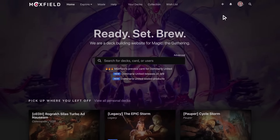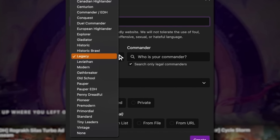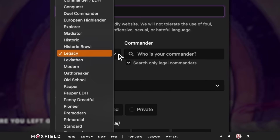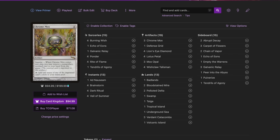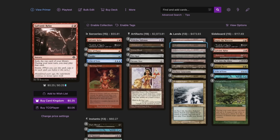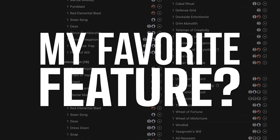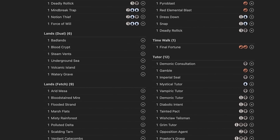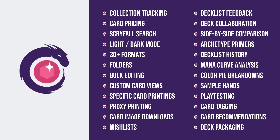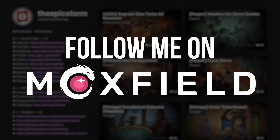Moxfield.com is the easiest way to build a Magic deck online. They support over 30 formats including Legacy and many other Eternal formats. There are so many options to view decks the way you want — from text view to individual cards, mana value, and even card price. There's also light mode and dark mode. My personal favorite feature is card tags, so you can sort cards by function. Moxfield supports collection tracking, Scryfall search, deckless feedback, and so much more. Follow me on moxfield.com to stay updated on all of my decks.